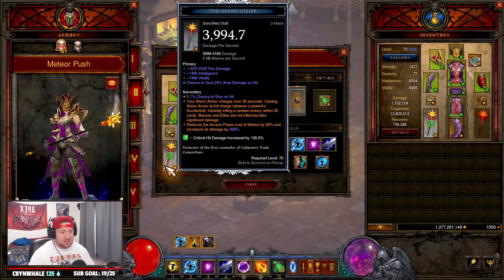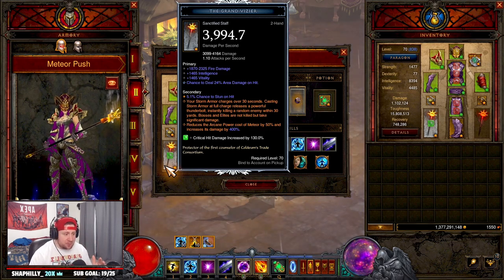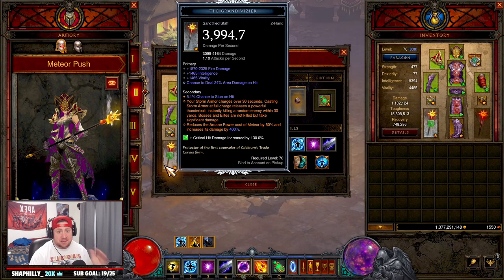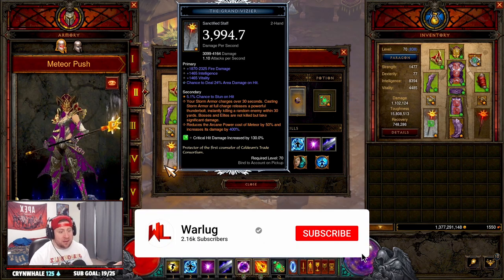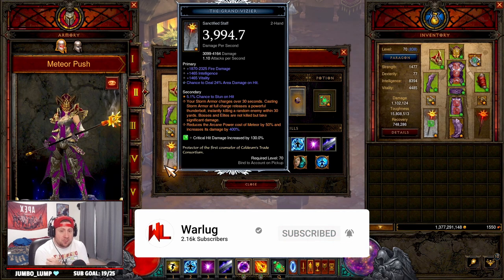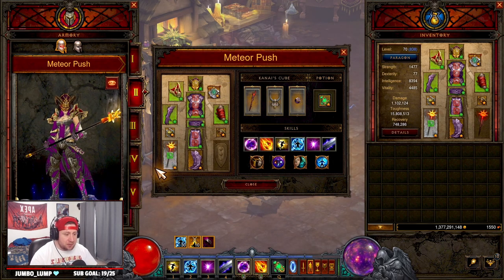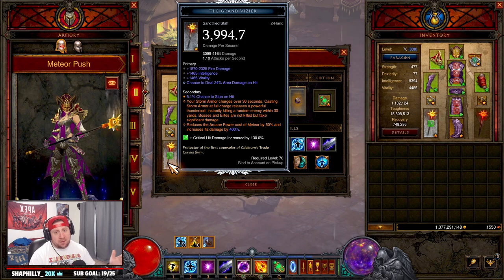What's up guys, War here. Welcome back to the channel. Today we are doing the Wizard Tal Rasha Meteor pushing build that I really like for the Wizard in Season 27. I was very excited that the Wizard finally got a really cool meteor build, and testing in the PTR was absolutely insane. This build just seems so cool and visually appealing that we had to build it.